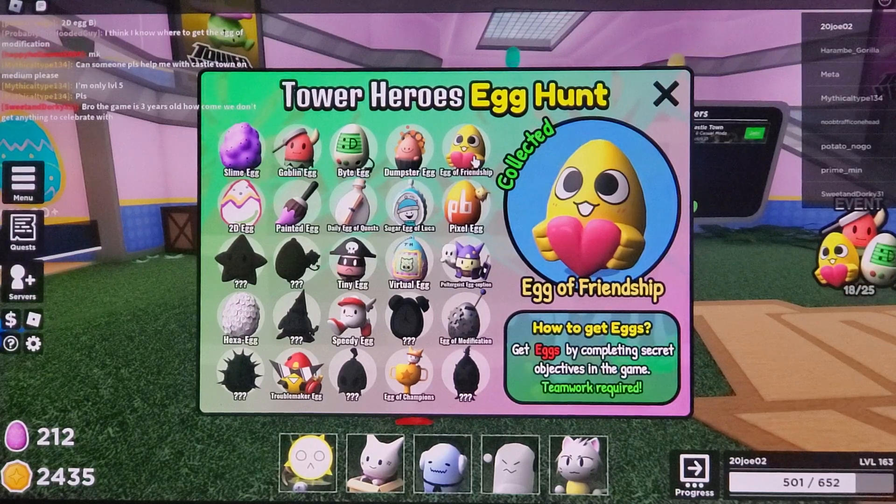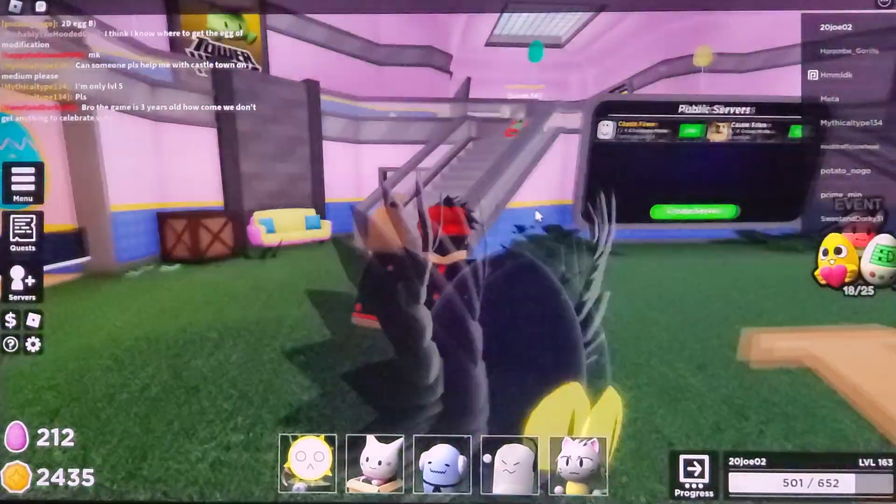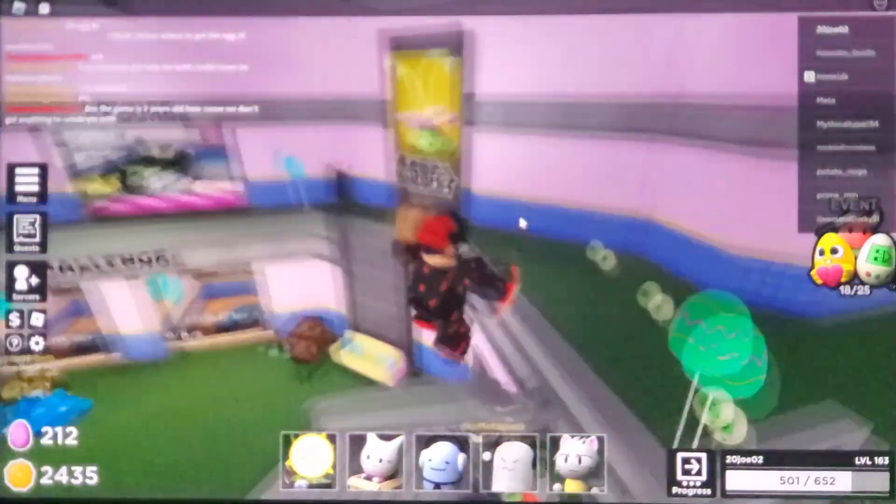The friendship egg — you already know this one: you have to be in a game with your friend. Now for the virtual egg, I'm going to show you how to get this and then we'll jump right into gameplay.